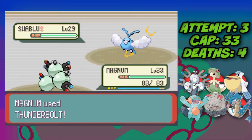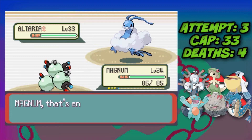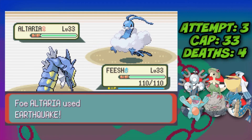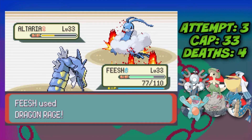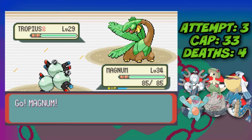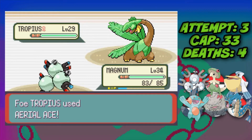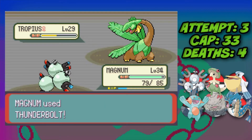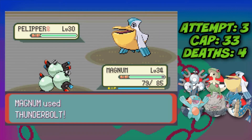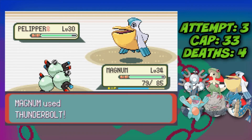Against Winona, we Thunderbolt the Swablu to take it down. Because Altaria is faster and knows Earthquake, I hard switch into Gyarados to dodge it, then take Altaria down with three Dragon Rages. We switch back to Magneton for Tropius, taking two Thunderbolts to beat it. Skarmory goes down to one Thunderbolt, and Pelipper is also one-shot by Thunderbolt — Winona defeated.